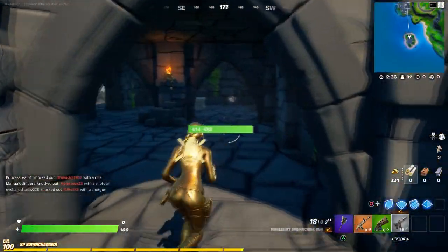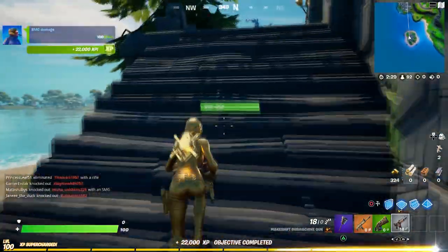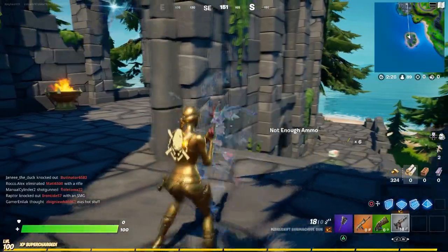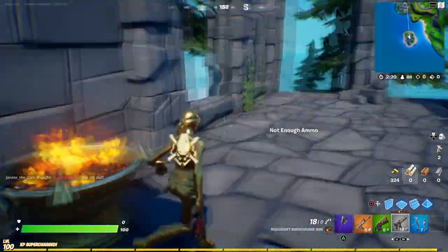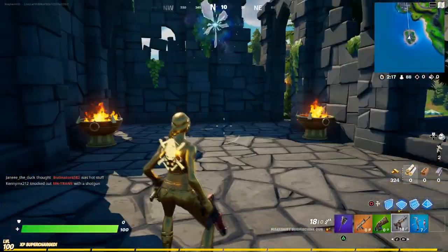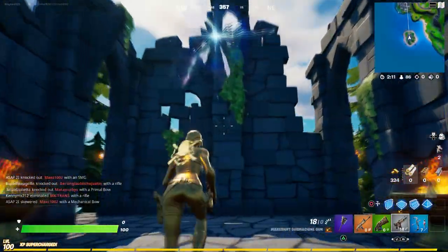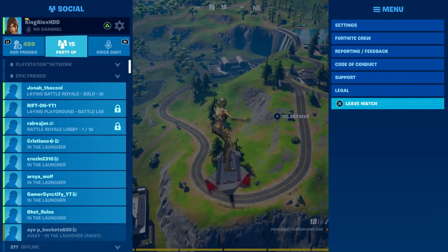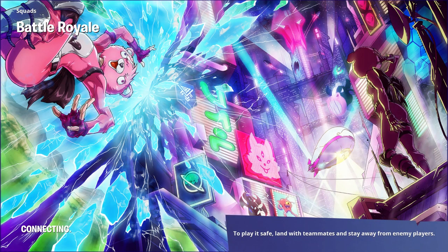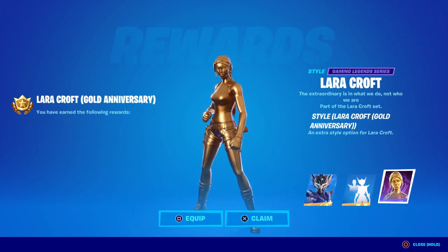After you get the golden Lara Croft, all you have to do is leave the game. You can select her style if you want to — that's a pretty cool option. It's not that hard at all, just follow these steps and you should be good to go. When I left the game, I unlocked her — and that's how you do it.